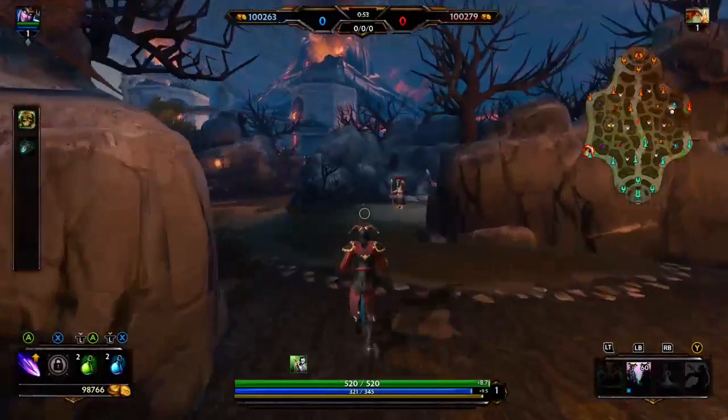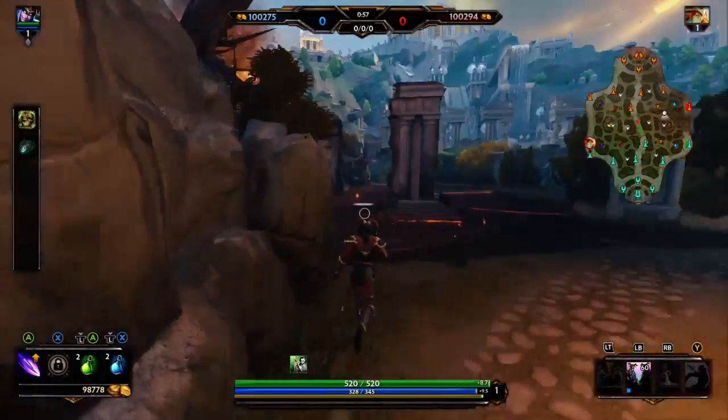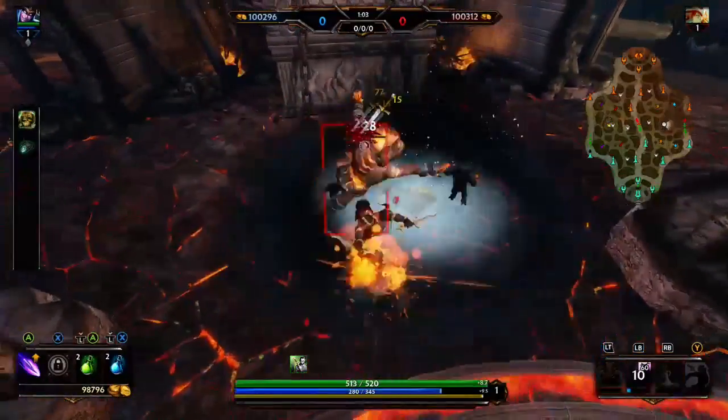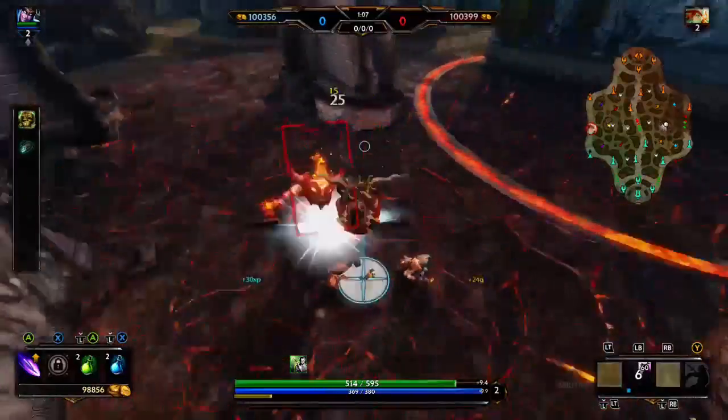What you see here is technically what would have been an out push. Out push means instead of going for their buffs or your buffs, you're going to come take the fire minions. The main reason is you can get the XP boost that these things give you, though they do deal a lot of damage.